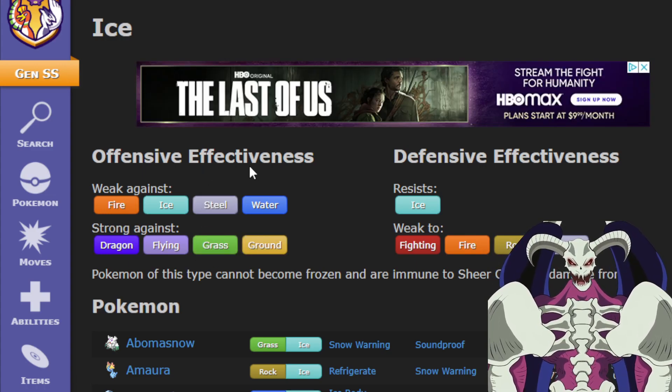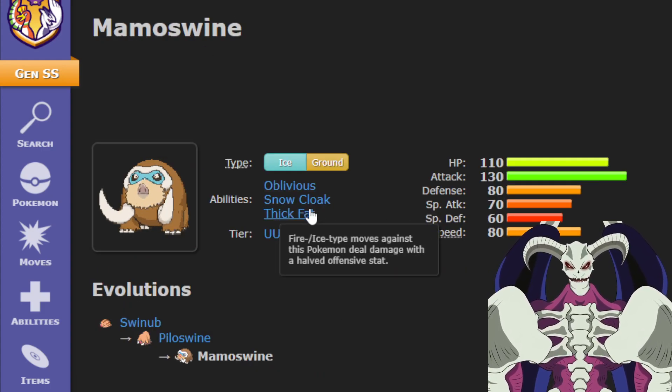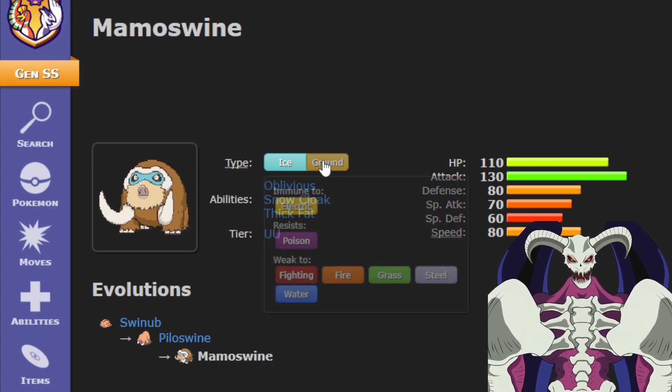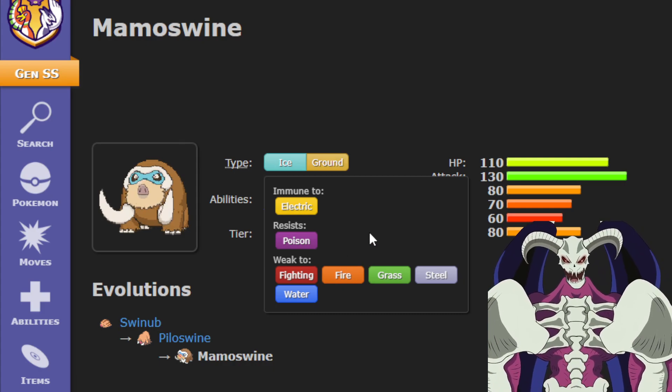These are great types to be able to attack. With the ability Thick Fat, you actually resist Ice and you no longer have a weakness to Fire, so you're neutral.